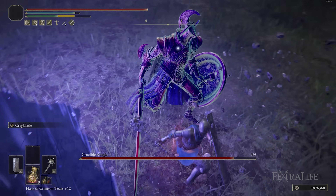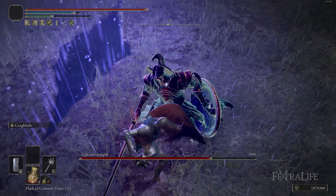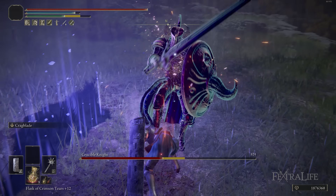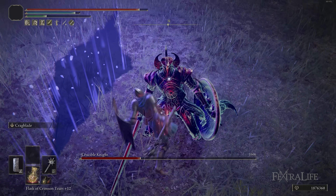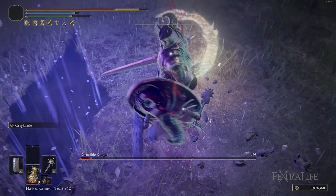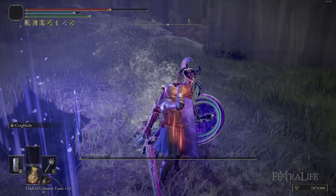It's very important that the block counter also does 40 stance damage, because this allows you to do a charged R2 or charged heavy attack, block, and then do a block counter and stance break an enemy that quickly. If you have a weapon that has high stance damage on the charged heavy but doesn't have it on the block counter, then when you go to block counter you're not going to stance break them and you'll still have to strike them another time.